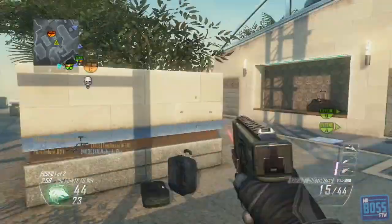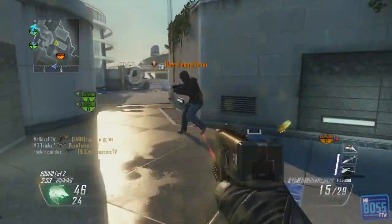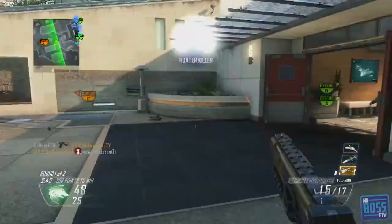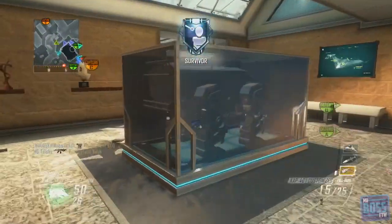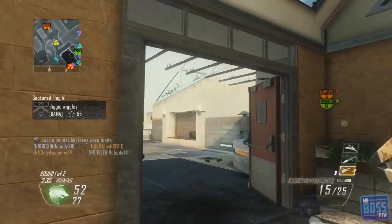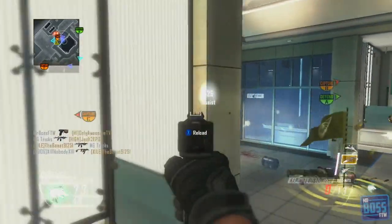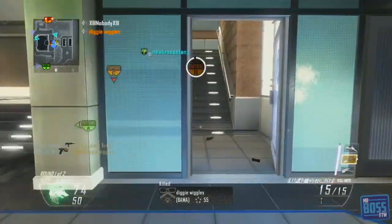My last two perks: I'm using the secondary wildcard which allows you to have two attachments, and perk one greed. In this gameplay on Vertigo you can actually see me using laser sight instead of the extended magazines, just to see how I'd do with 15 rounds — it turned out it wasn't that bad. You can swap it out for whatever you want; it's all up to your preference. My first perks are lightweight and ghost — staying off the radar is very important when you want to get the jump on people, and lightweight gets you to objective points faster.